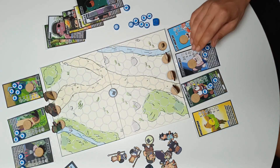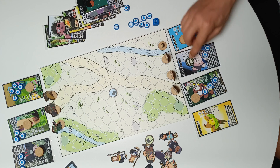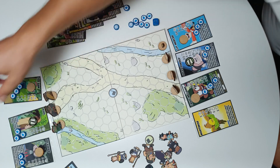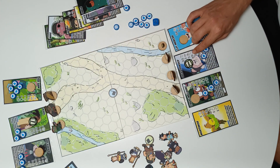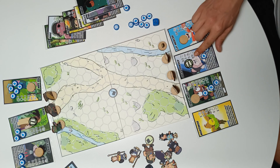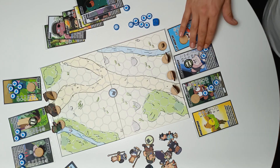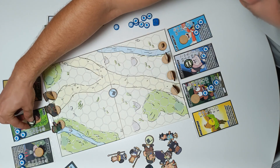Then both players reveal their first token and compare who has the higher intelligence. Kelsey has a special rule but she has 5. And Amaya has 2.